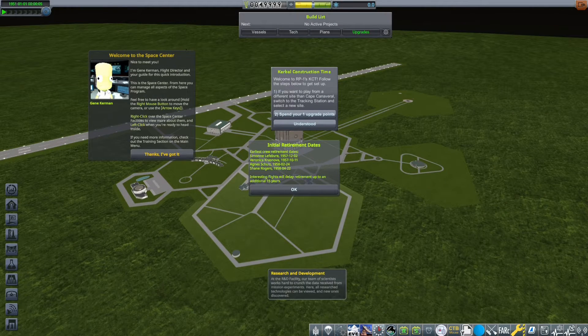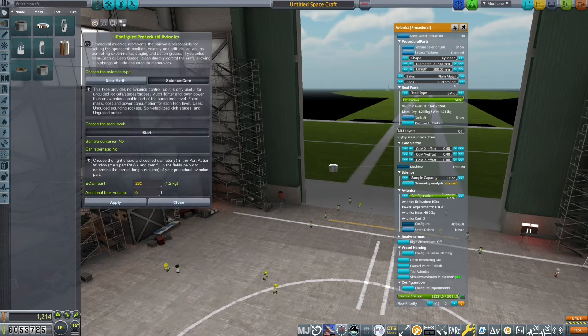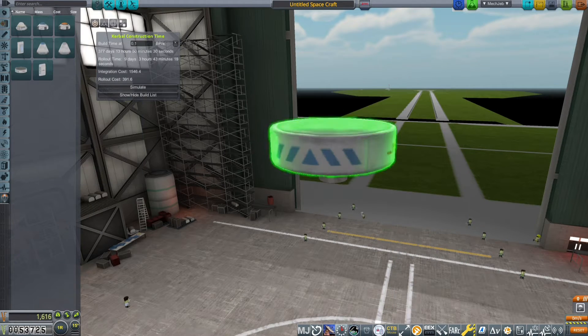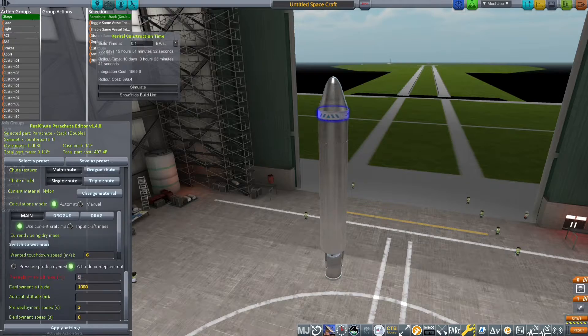Hello everyone and welcome to a new series. Today I will be playing Cable Spectrum Realism Opal with Real Solar System. Here's the opening screen. And now here we go into the build timelapse of our first rocket. I've called this little lad the Buzzard Rocket, just because buzzards are very cool birds and it seems fitting.